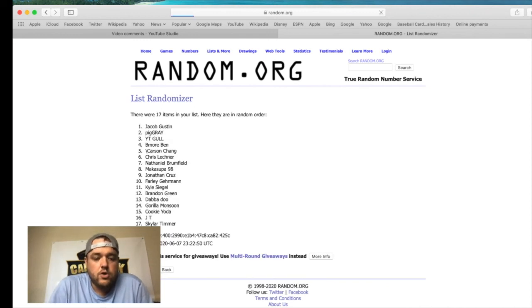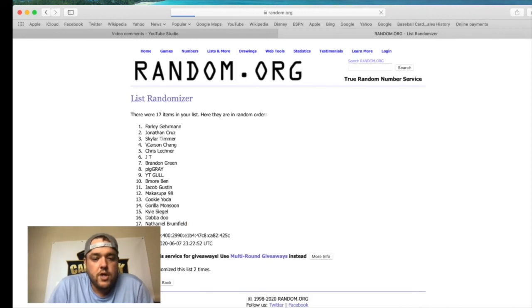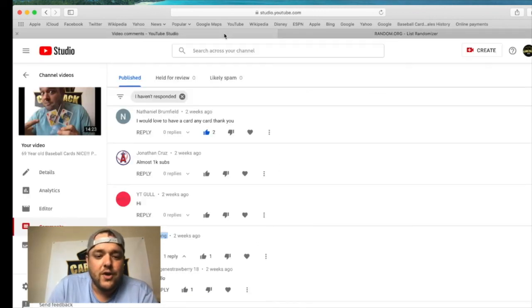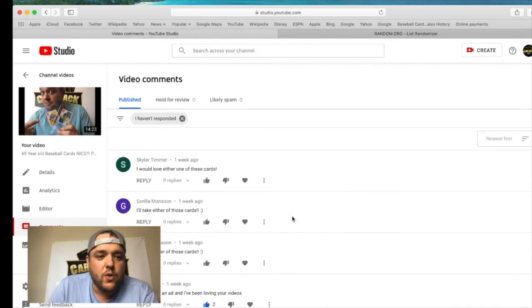I'm going to keep the energy level up on this video. 'You're moving fast — a thousand in a month. Holy sheet.' Pig Gray — you're on the list. 'Dude that's sick.' Jacob — I've seen you comment on multiple different videos. I don't think I added you on any of those, so we're adding you on this one. Nathan — you're on every giveaway. That's how you become a super supporter — you end up in every damn giveaway because you comment on every video. Bam. Randomizing six times — one, two, three, four, five, and six. Brandon Green — congratulations. You just won 1951 baseball cards. And I am finally done with this giveaway video. Oh my Lord, that was a long video.